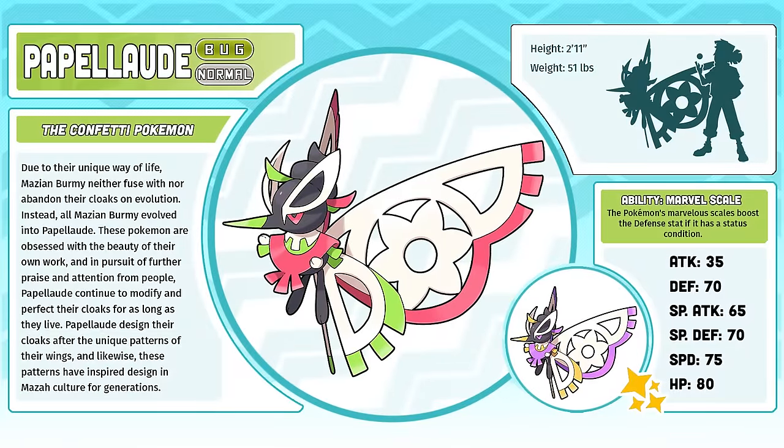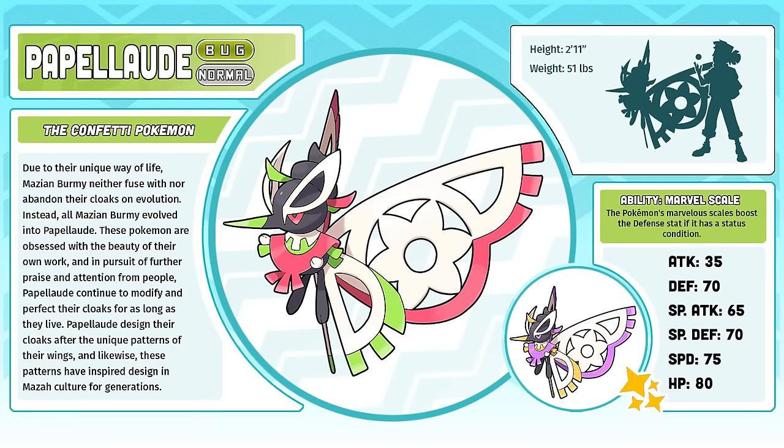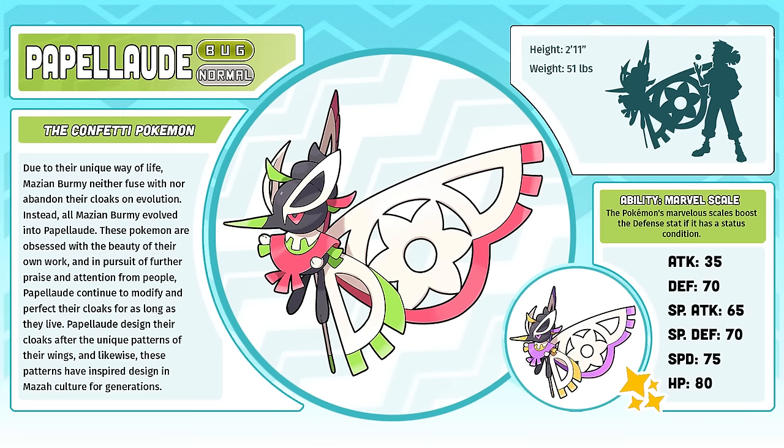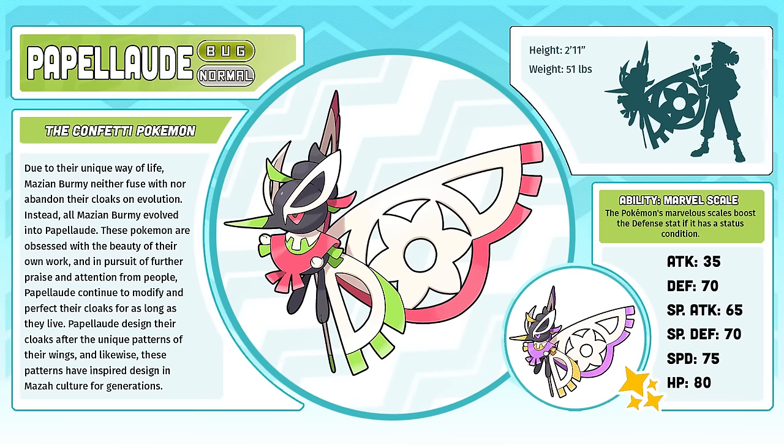Papelode, the Confetti Pokémon. I would put Papelode in the top 10 most iconic Pokémon of the Mazza region list. It is such a brilliant integration of the themes of the region as well as the real-world cultural inspiration behind Mazza. What's more, it addresses the topic of identity, specifically relating to gender. Especially considering we have two species of Pokémon in the region that have different gender forms, having one representing the spectrum of gender is something that I really appreciate having in our Pokédex.